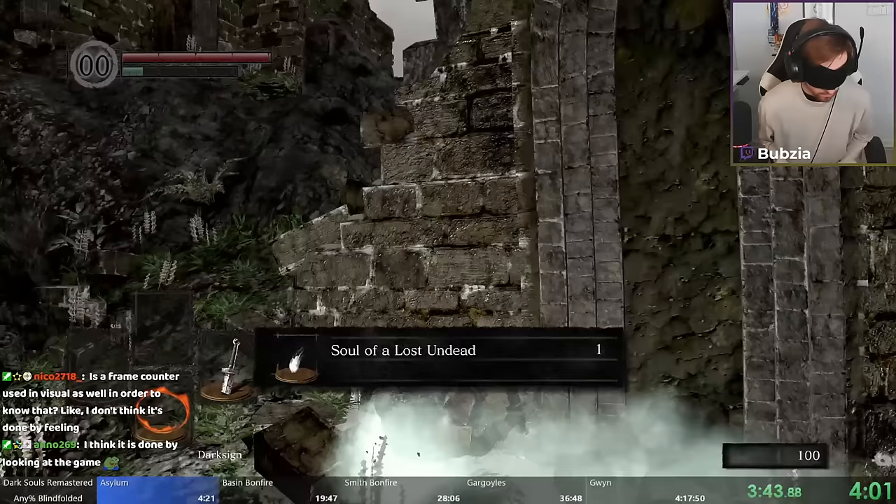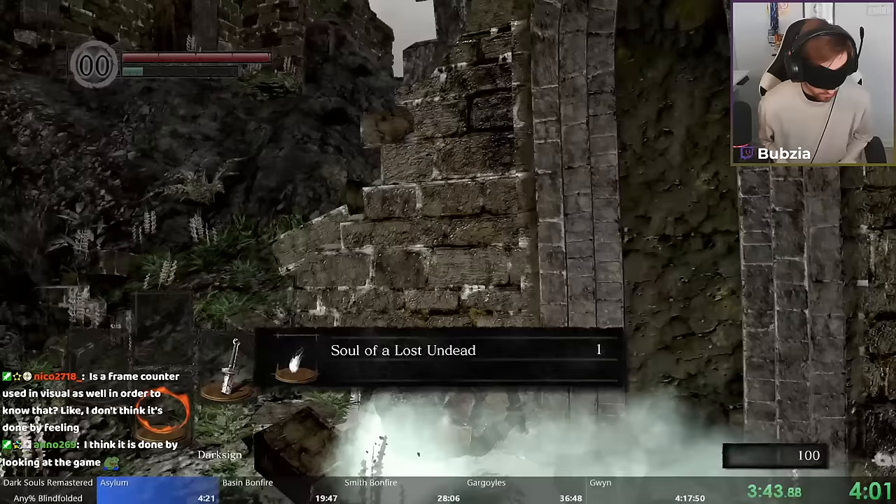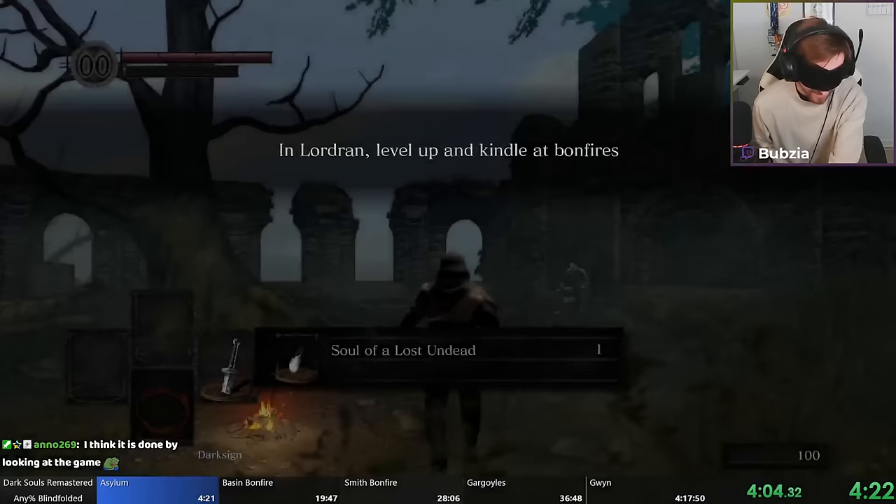From here I go back to where the crow is, count the steps, count some rolls, and then we are in the cutscene and in Firelink Shrine.